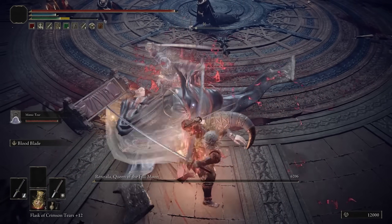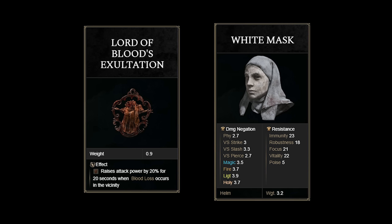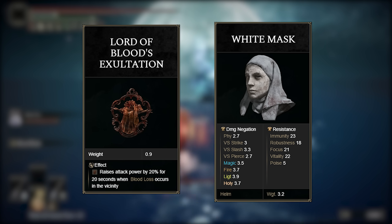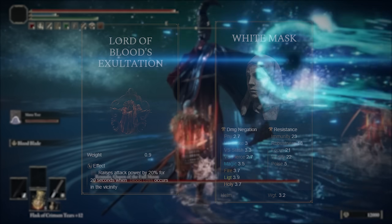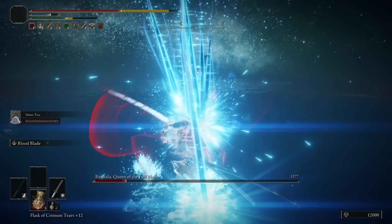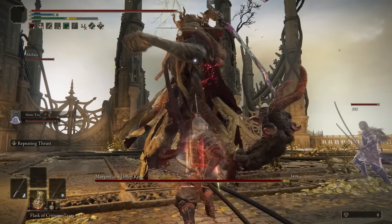Furthermore, that 30% damage buff actually comes from two other items we use: the White Mask, giving us a 10% increased attack power whenever a blood loss happens near us, and the Lord of Blood's Exultation doing the exact same thing with a 20% buff instead, both lasting for 20 seconds. The benefit is that you can use the cold variation when dealing with enemies immune to bleed builds, and the same can be said for enemies resistant to freeze buildups.